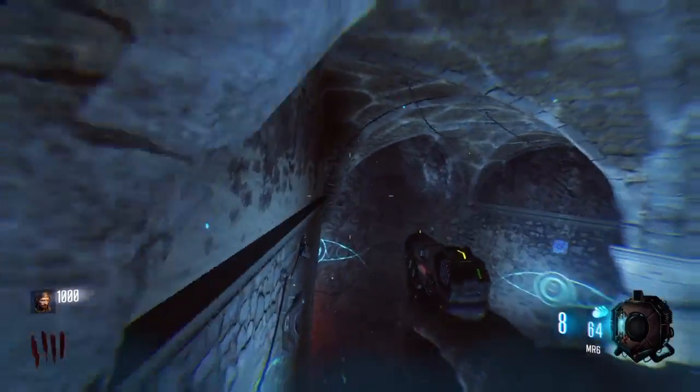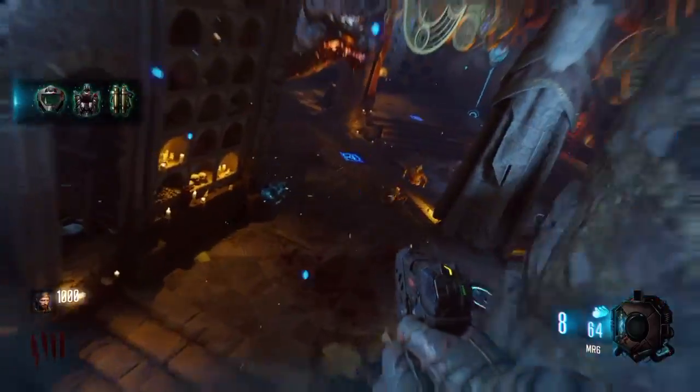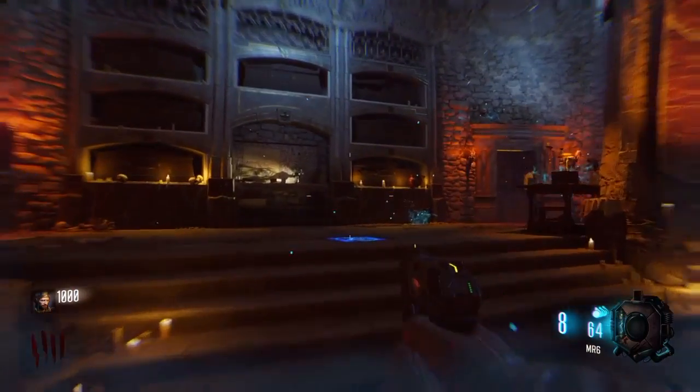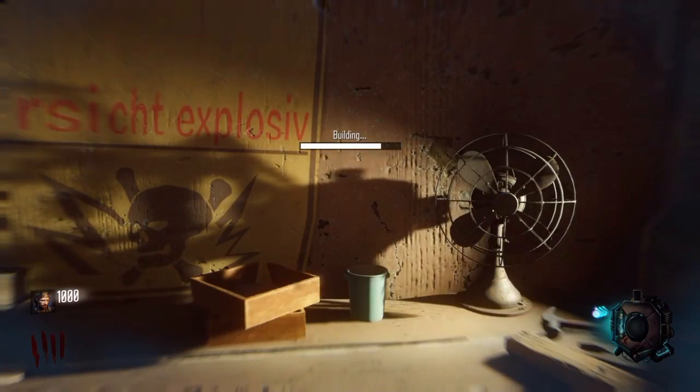The wolf bow is one of the easiest of the four bows. The four are: first the magma bow, second void, third lightning, and fourth wolf. Out of all of them, wolf is the simplest and easiest one.